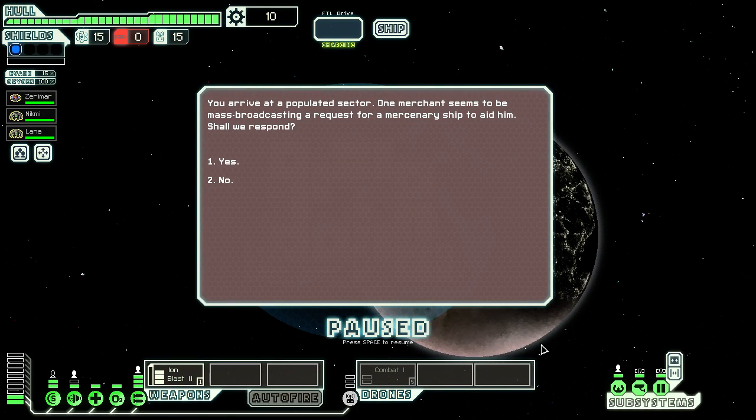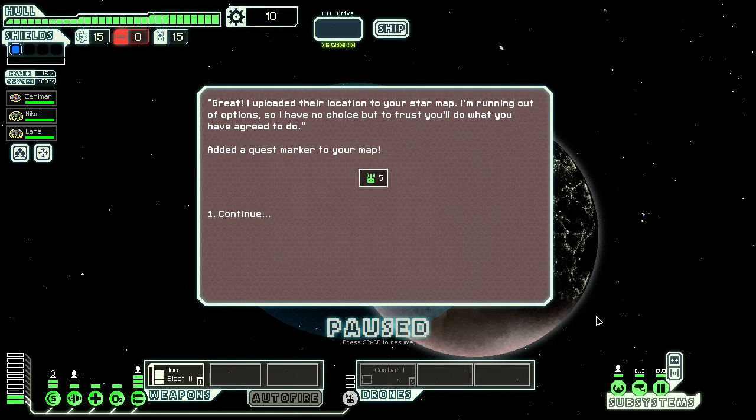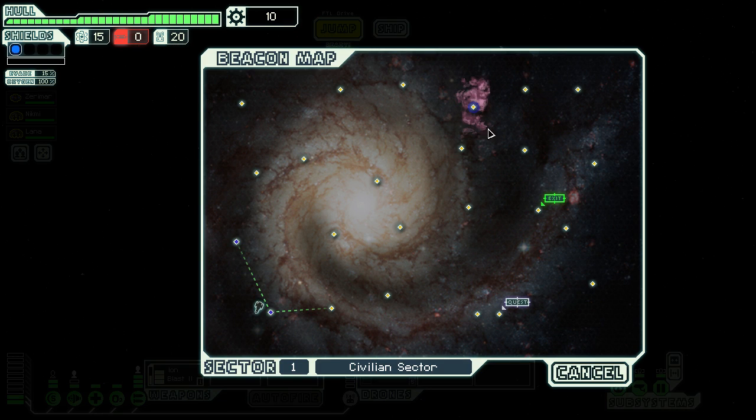The game kind of alludes to using drones as efficiently as possible in the Engie Cruiser, considering the upgrade is already there and they already have a combat drone available. We arrive at a populated sector — one merchant is mass-broadcasting a request for a mercenary ship to aid him. We'll respond. He needs us to deliver drone parts to a small station a few jumps away. We get five drone parts to do as we will.